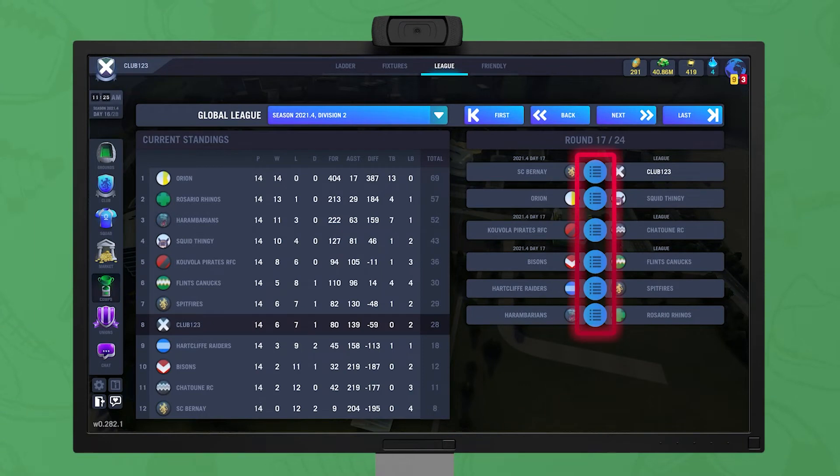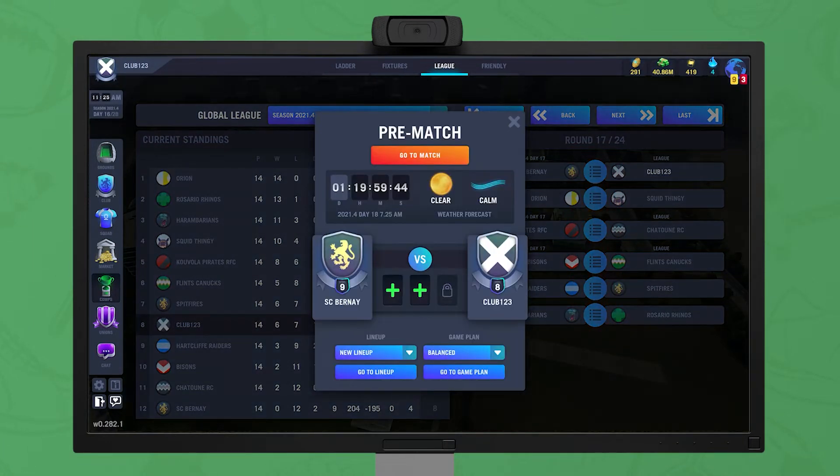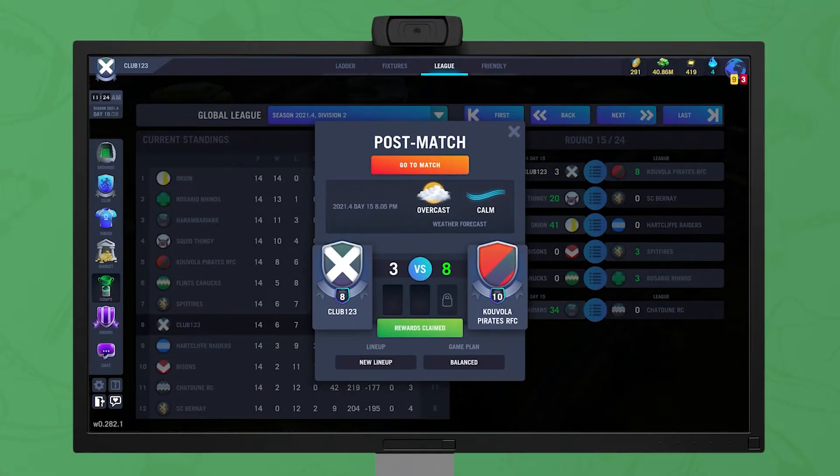Clicking on a blue league icon in the middle of a fixture brings up a panel where tactic cards can be played, and replays of completed matches can be accessed.